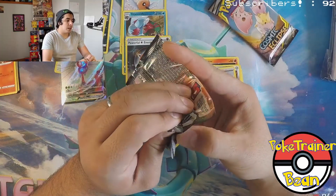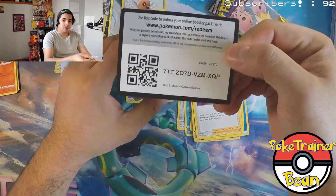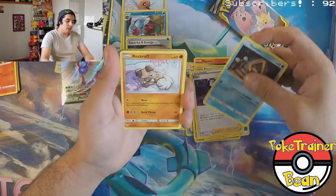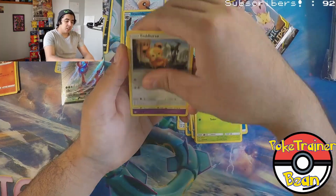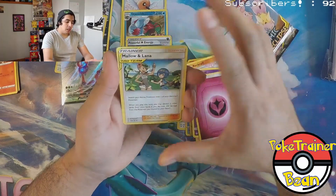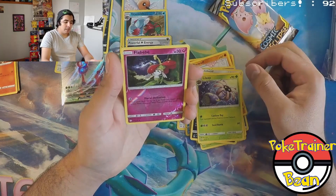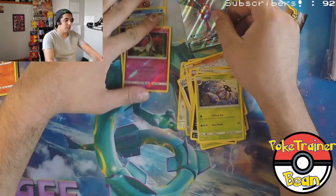Alright my friends, going into Cosmic Eclipse. There's a code card. Snover, Rockruff, Deerling, Teddiursa, Golett, Energy, Mallow and Lana supporter card, Absol, Lillipup, Flabébé, and a Feon Non-Holo Rare. That's okay.